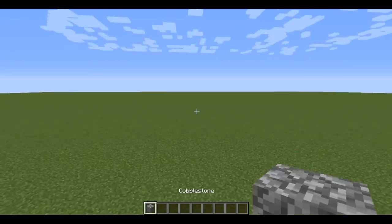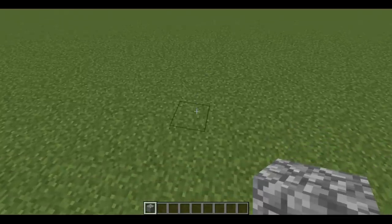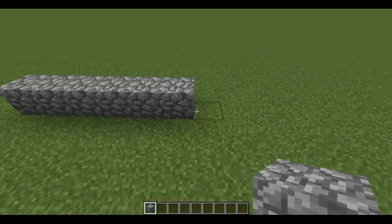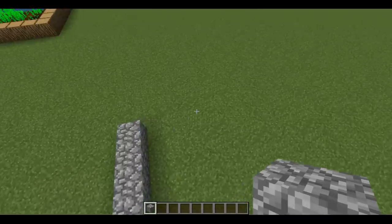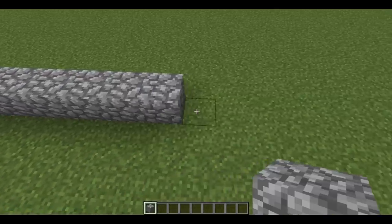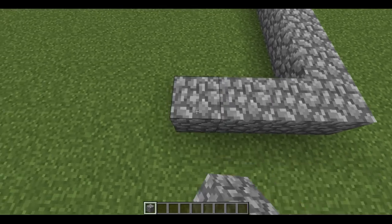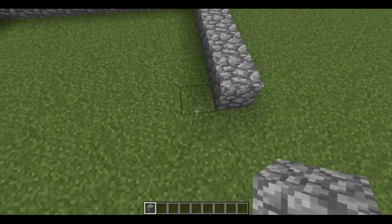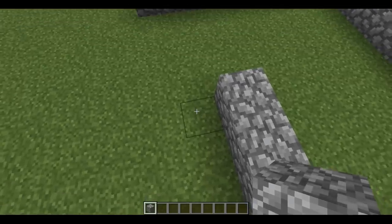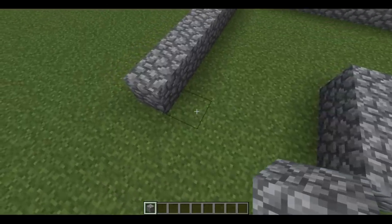First of all, we need to take a cobblestone zone and build a basis. The basis is a little bit more difficult than other ones, but still. The front wall is 9 blocks. The longest wall is 11 blocks. The next wall is 7 blocks. This wall is 6 blocks. Here we need to go 2 blocks left, and if everything is correct, here we need to put 4 blocks, just like this.